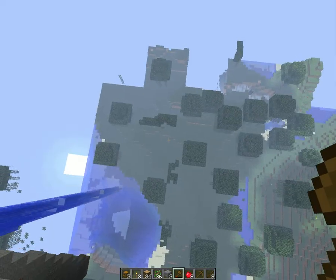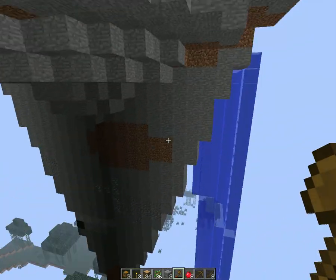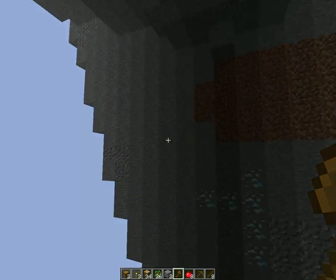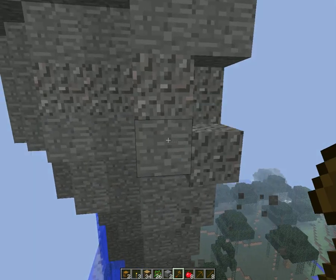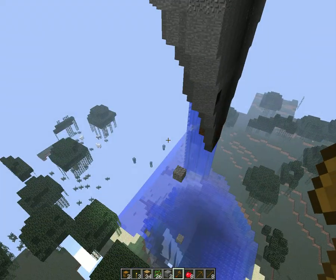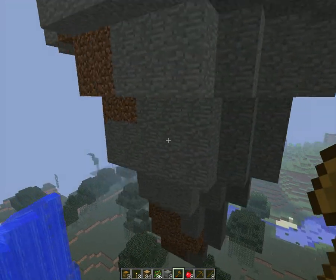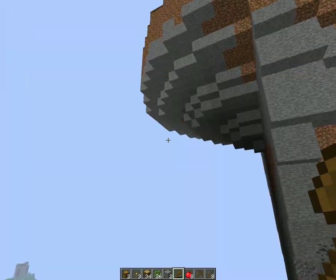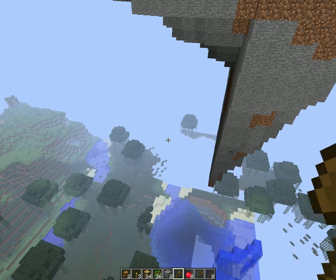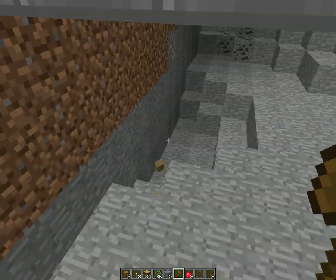Let's see if we can find another one. These have a really high ore spawn rate — see, diamonds right there. There's probably iron inside, let's break this. That's not a ravine, that's just some random thing. There's floating water, there's coal, there's everything. There's a cave inside!